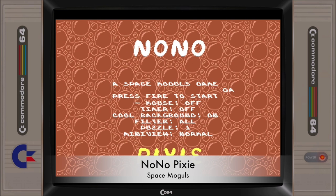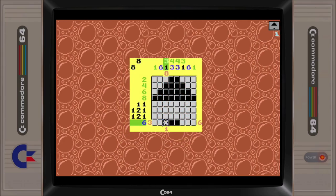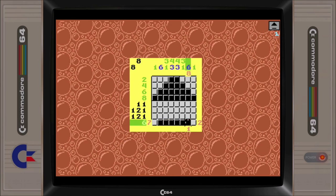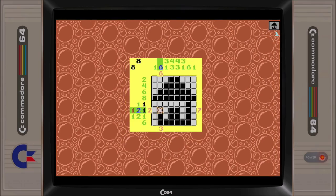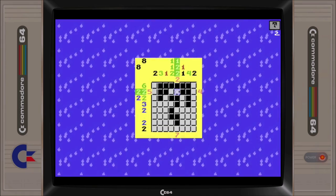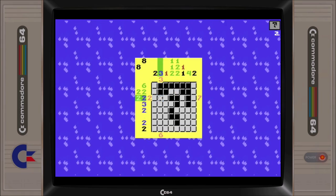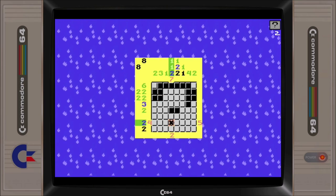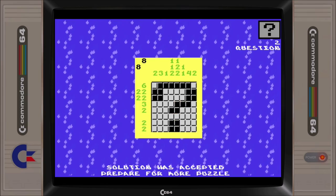Featured as part of our recent June 2019 game round-up, Nono Pixie is a nonogram puzzle game with 100 unique puzzles to solve. Nono Pixie has turned out to be a great casual game that has had me hooked in recent weeks. For those that appreciate slower-paced games, you'll be pleasantly surprised by the addictiveness of the challenge on offer and the ability to play it in short bursts. A good game, but with a limited target audience.